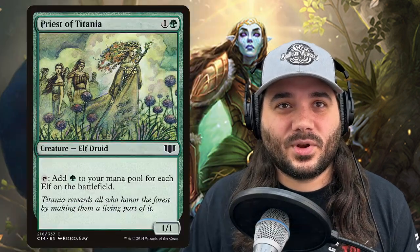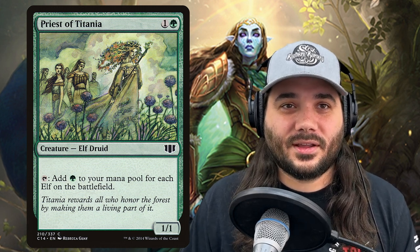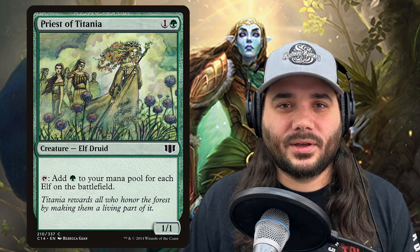Next, we've got Priests of Titania, 1 and a green, probably the best mana dork in this deck. It taps to add green for each elf on the battlefield — that includes your elves, that includes your opponents' elves — and this can tap for a huge amount of mana.